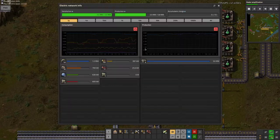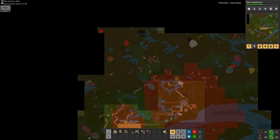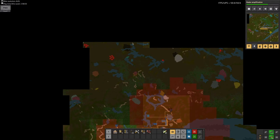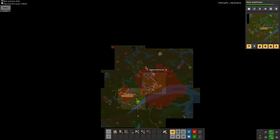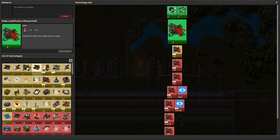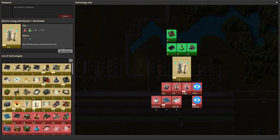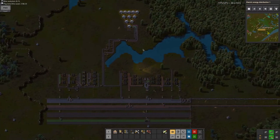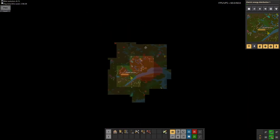I just want to quickly check my power - right now it's okay. There's not much else I can do here. I can't say this enough - I'm really worried about oil, considering there is no oil on the map. This research is now finished. I should probably get something like electric energy distribution - I really want that. Lack of oil concerns me. Hope you enjoyed - peace out.